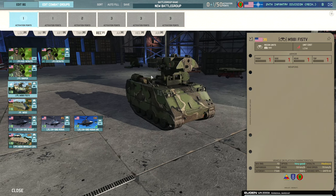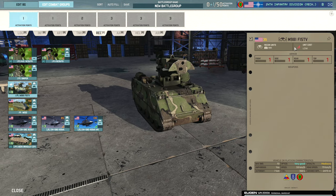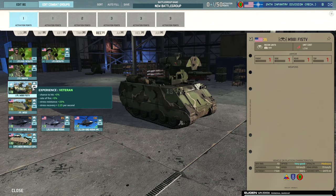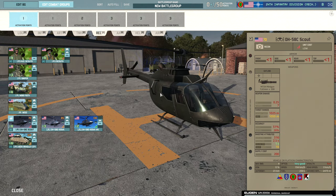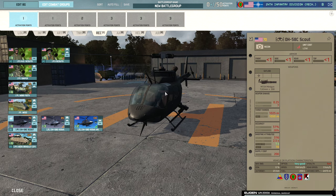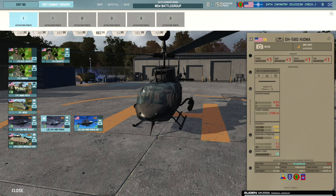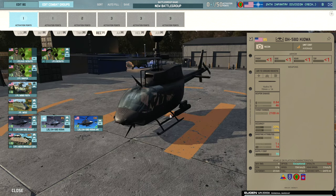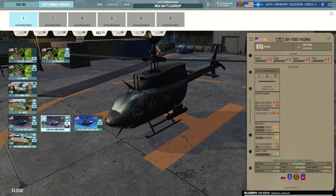Then we have the recon variant of the M113 with a large sensor unit on top — the M981, a 35-point recon unit, though I'm surprised it only has very good optics rather than exceptional. There's also the M150, an M113 with a TOW missile at 45 points — only good recon, easily spotted, and its TOW isn't great. The OH-58C Scout comes with a minigun as a cheap recon helicopter option — 6 on a card, pretty nice. The Kiowa with rockets is a bit too expensive for its payload — 14 rockets won't make a huge difference, though it does get exceptional optics.